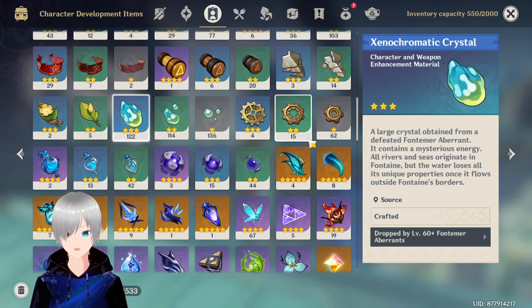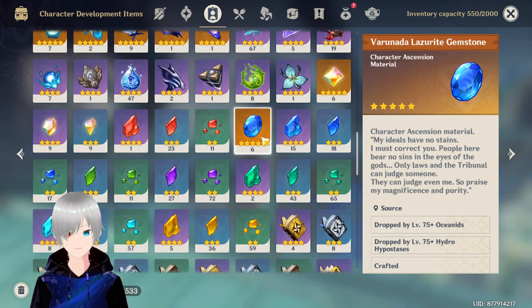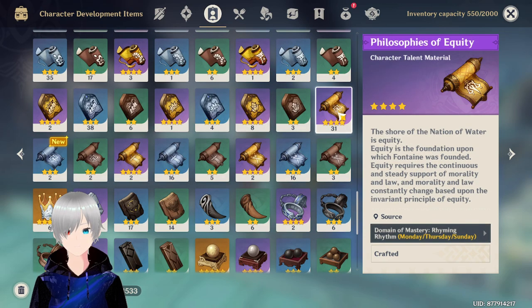You can farm the Xenochromatic Crystal, Transphosinic Chunk, and Transphosinic Pearl, and save some Varunada Lazurite like I did — there are a lot of sources for those. You can also farm the Philosophies of Equity, which is for Neuvillette. You'll need around 90 of these, but if you're not leveling up one of the skills, you only need about 60. You can skip the ultimate skill — it's the last priority. The basic attack and skill are the two main priorities for Neuvillette.